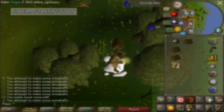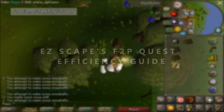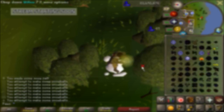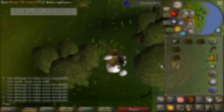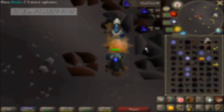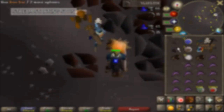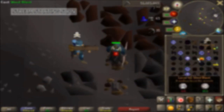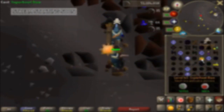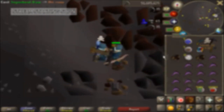Once you start on Tutorial Island, I would recommend watching EasyScape's Free-to-Play Quest speedrunning guide in order to efficiently complete the Free-to-Play quests. You really only need enough quest points to start Dragon Slayer, so if you'd like, you can stop there. His video shows you how to do the quests starting from nothing, so if you already have GP on another account, I would recommend buying all the items you need beforehand and trading them over to your new Free-to-Play account.